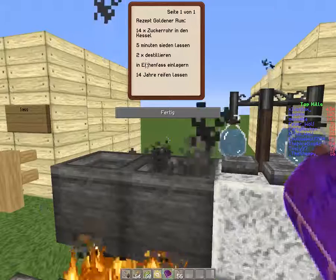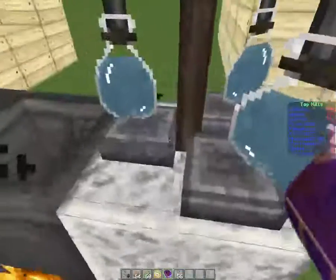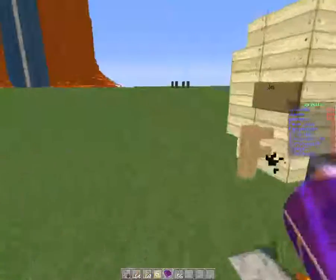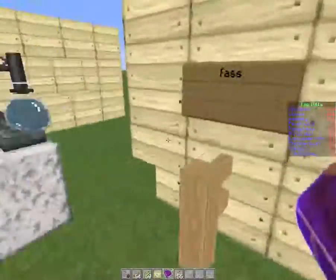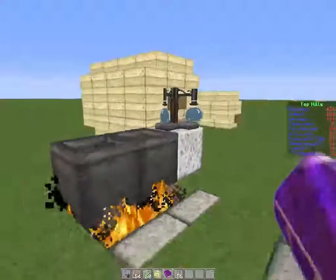Wait — you have to destile it two times, and THEN put it in the oak barrel for 14 Minecraft days. That's the correct order, I'm sorry. After destiling, there's that additional step of putting it in the barrel. I think golden rum is the only brew where those two steps are combined — destile AND put in a barrel. This is how you do it. I hope you enjoyed the tutorial and now know how to brew alcohol. Goodbye, my friends.